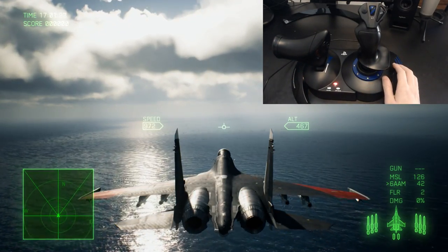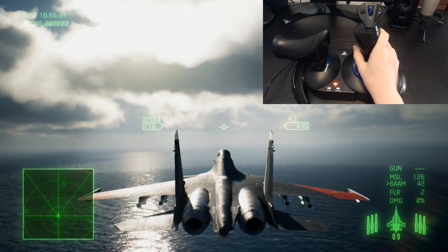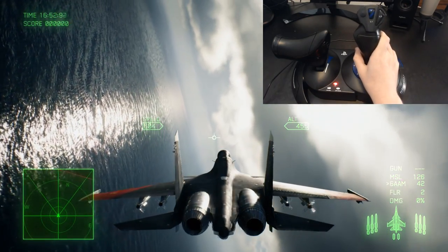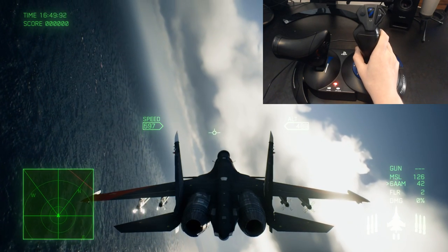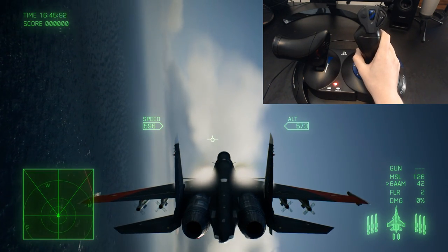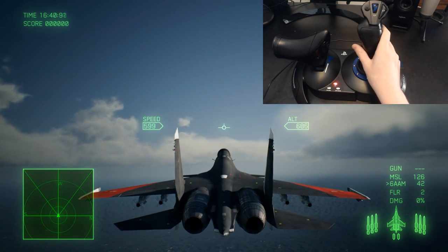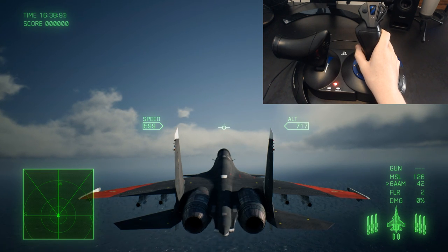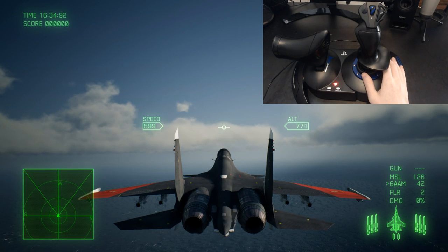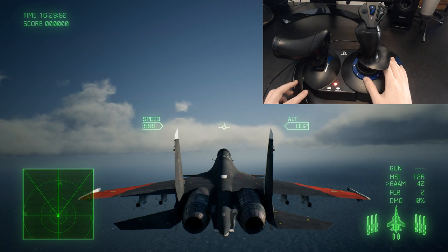I recommend picking a plane that's very good at post-stall maneuvers. In this case I brought in the Sukhoi Su-30SM — I think it's one of the best options, and it's the one that Mihail uses in the game. You can also use the F-22 Raptor, the F-35, F-18, and a bunch of other Russian planes. For the speed display I'm using km/h — you can change that in the menu. It's very important: you need to be under 500 km/h to perform post-stall maneuvers.